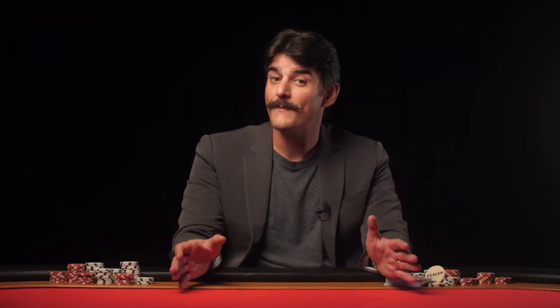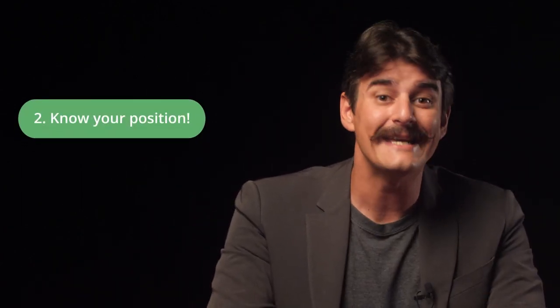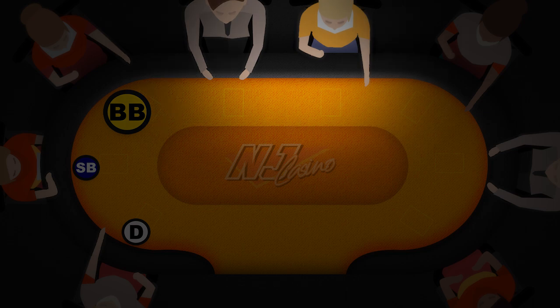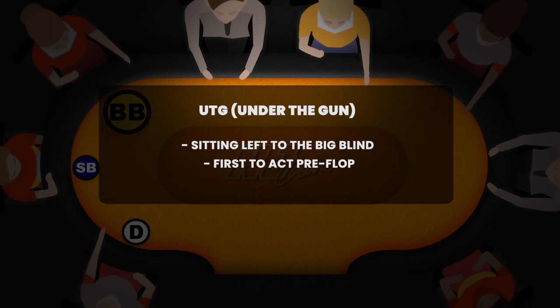The next thing to talk about is position, because your position at the table is everything. Besides the blind positions covered previously, we're also going to be talking about the under the gun position, or UTG, as well as middle and late positions. UTG players are positioned immediately to the left of the big blind and are the first to act pre-flop. Playing aggressively in this position can shake out a few weak hand holders and potentially fold out those in the blinds pre-flop if your raise is big enough. But early position hands should mainly consist of high pocket pairs or high value suited connectors.